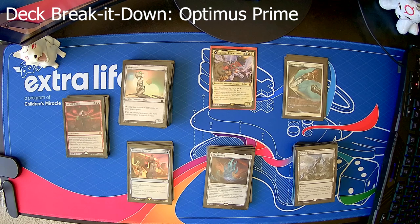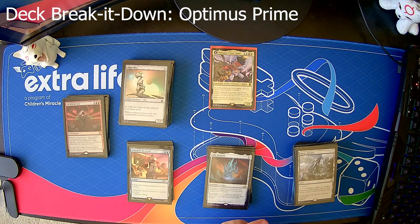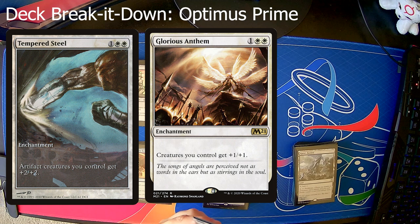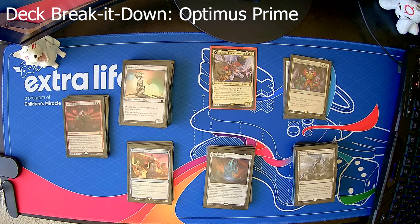Next up we have enchantments. I only have three enchantments in here and they're basically all about buffing up the deck. Tempered Steel gives plus two plus two to artifact creatures. Glorious Anthem gives plus one plus one to all of your creatures. And then True Conviction, from the Secret Lair Transformers, gives your creatures double strike and lifelink. So even if they are small, with only twos and threes getting the bolster, they're going to have double strike and they're going to gain you life — just to help even out the playing field and maybe allow Optimus to bolster somebody different.